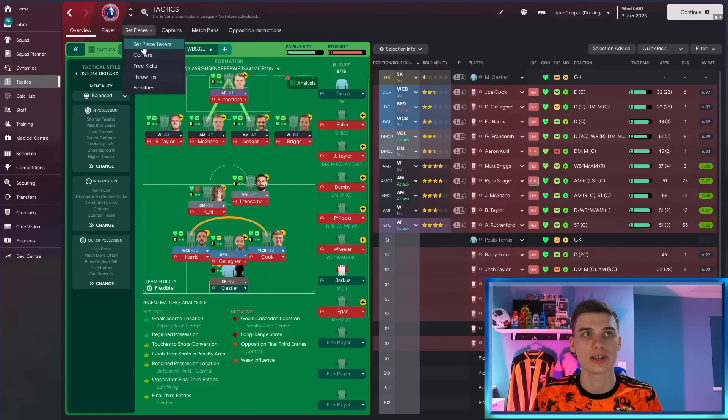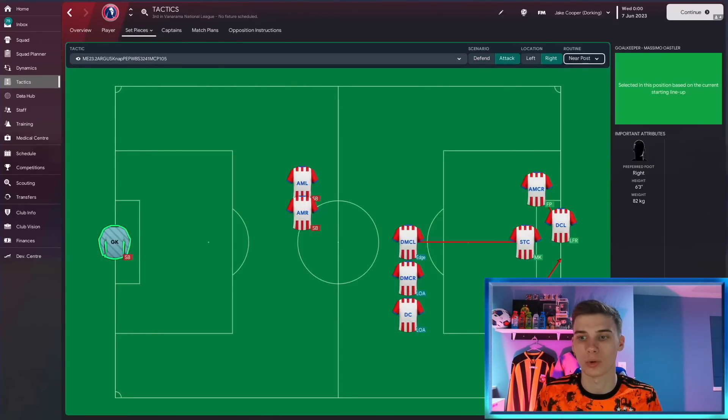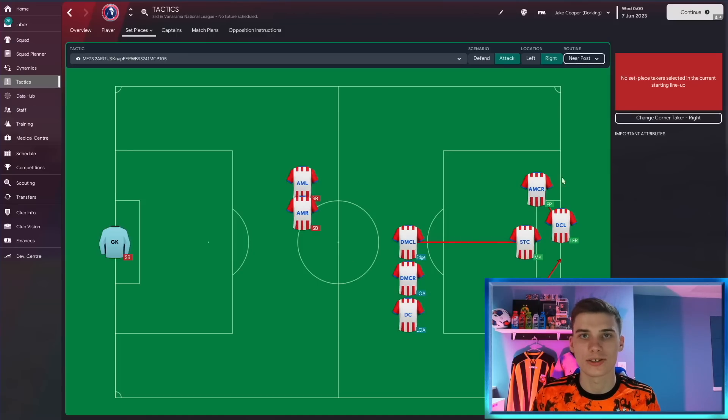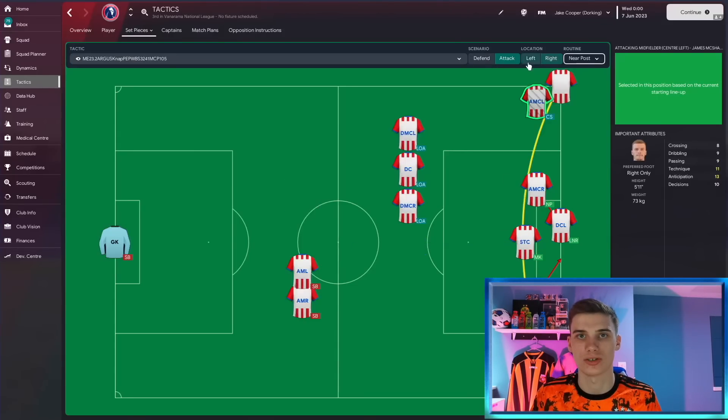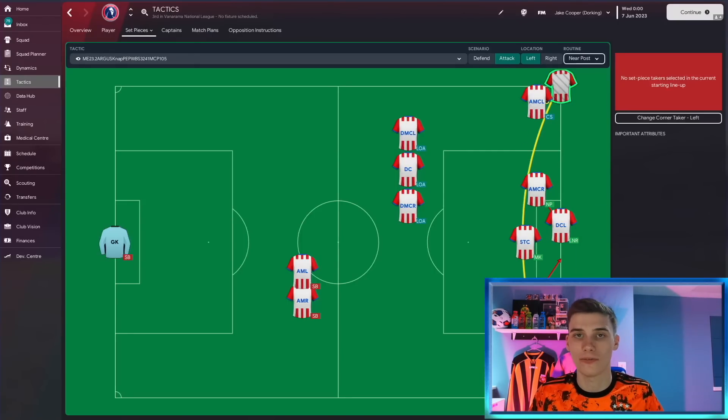I mentioned a corner tactic, so here's a quick look. It's a near-post corner going to our biggest man, with someone coming short and some movement outside of that. If you download the tactic this comes with it. On the other side we're playing it to the far post, so you get some variety. The corner routine is straightforward but effective.